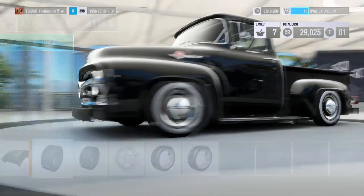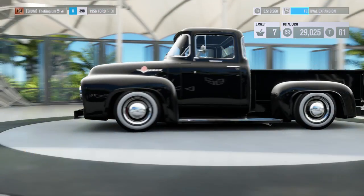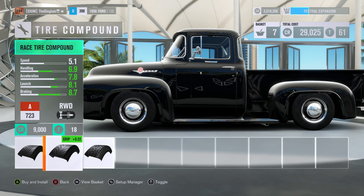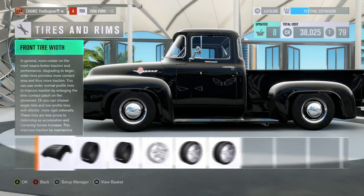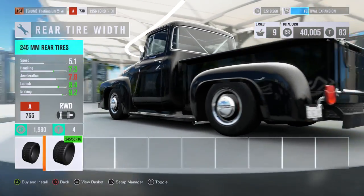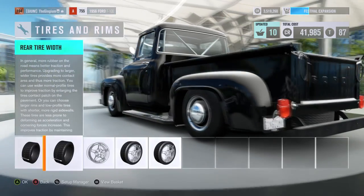Next thing is to get some new tires on here. That actually wasn't too bad - it put us into a class. Then we're getting 245s in the front and 245s in the rear, which isn't as wide as I'd like, but that's okay.